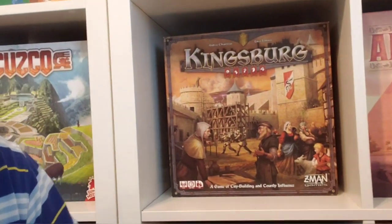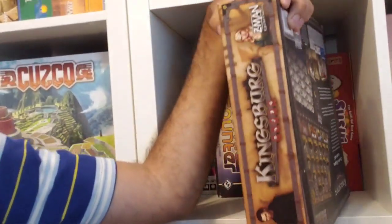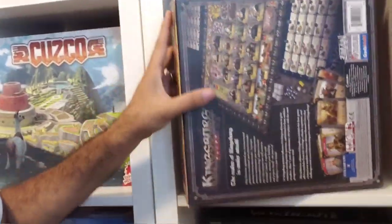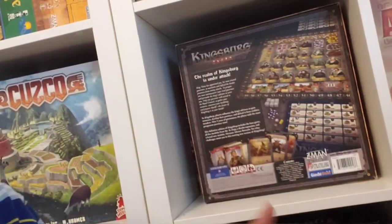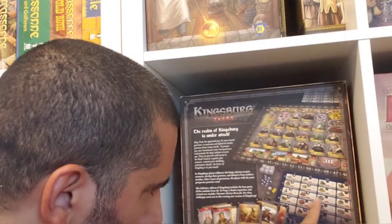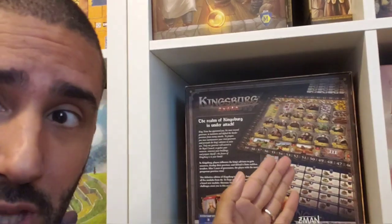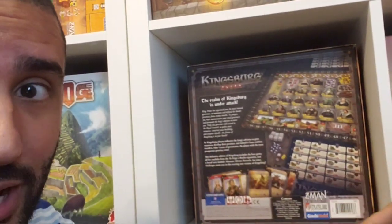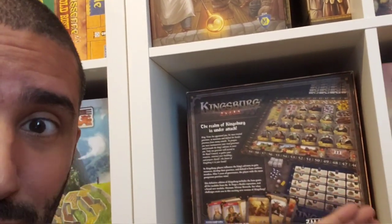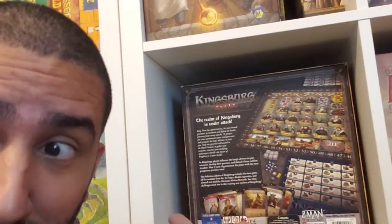Kingsburg is also a city building game where players are building their part of the city of Kingsburg, which is comprised of different buildings. The different buildings give you different benefits, different victory point totals, different resource productions or powers. You're trying to find and choose which buildings are the best, but you also have to build them in order from left to right. There are several rows, each comprised of four columns, and you cannot build a building in the second column until you've built the one before it.